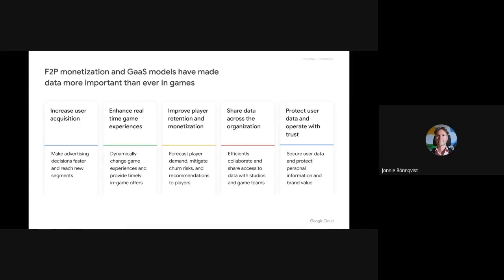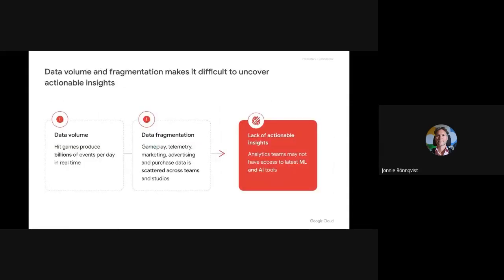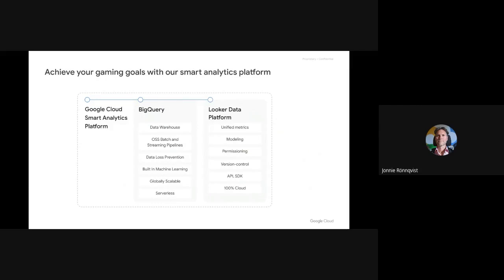Gaming companies tell us there's a major problem here, and it's around data volume growing significantly, and data fragmentation, which makes it difficult and sometimes even impossible to uncover those important actionable insights. And this is why they're being under pressure to produce these insights more and more quickly. The good thing is, some gaming companies have already found the solution. Like King, for example, who developed games and franchises — you may probably have heard of Candy Crush or even played it yourself.